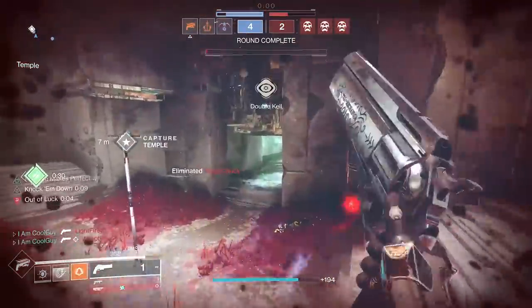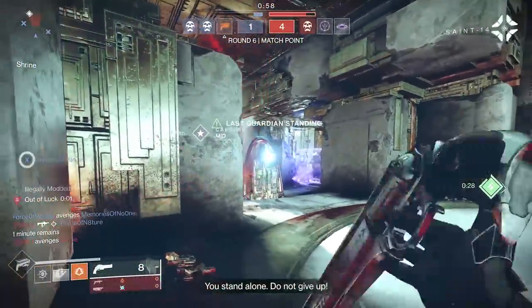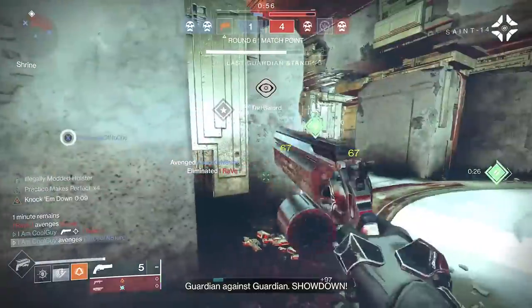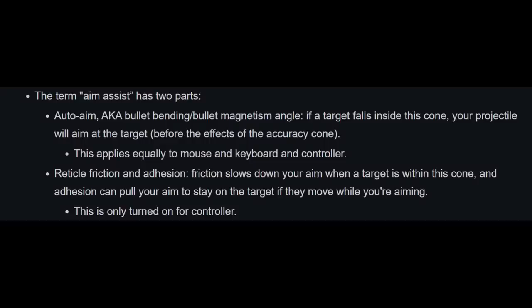When you look back at the definition of aim assist by Bungie, and when they were talking about aim assist and airborne effectiveness, it can show why Last Word is the way that it is. The term aim assist has two parts: auto aim — bullet magnetism, bullet bending — and reticle friction. If a target falls inside the cone, your projectile will aim at the target before the effects of the accuracy cone. This applies equally to M&K and controller, but friction slows down your aim when a target is within the cone, and adhesion can pull your aim to stay on the target even if they move while you're aiming. This is only turned on for controller.